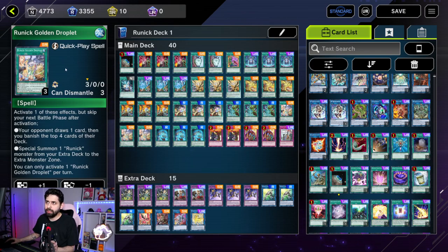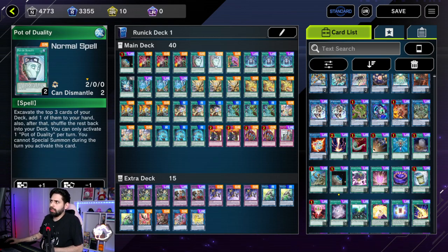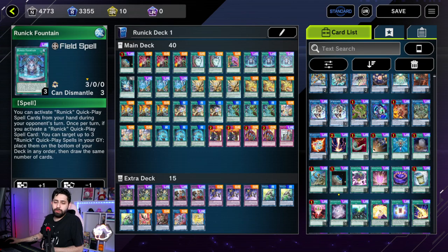Pot of Duality has the same drawback as Card of Demise — you can't Special Summon that turn — but that's fine because these are quick play spells, so you're going to be able to summon at the beginning of the next turn anyway. You're usually not going to need a monster out on your turn. I have one Pot of Desires. I don't like banishing too much of my own deck because there have been scenarios where it becomes a topdeck grind, and if you have too many banished you may hit your combos.